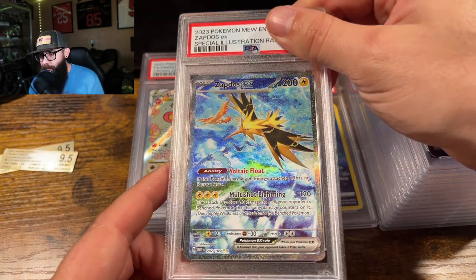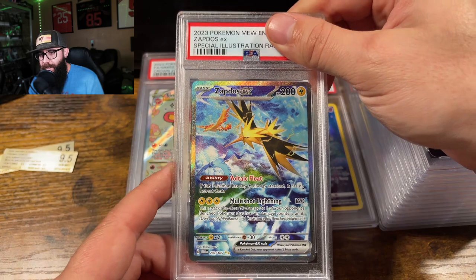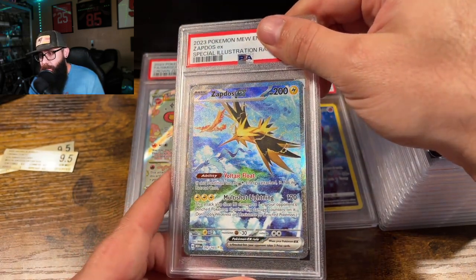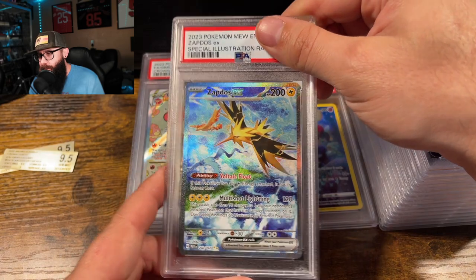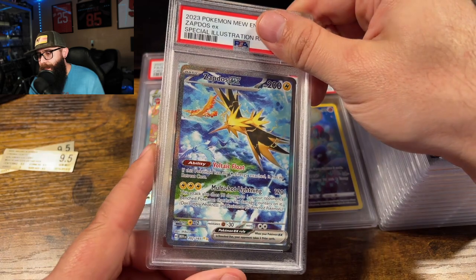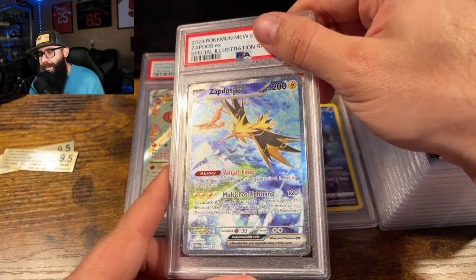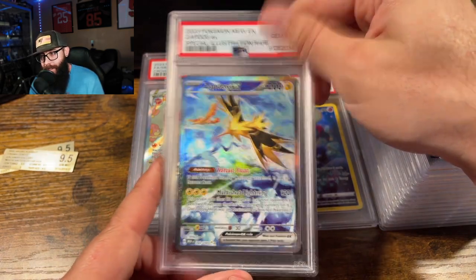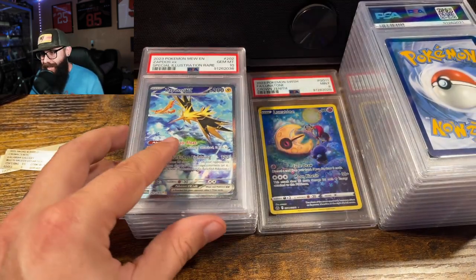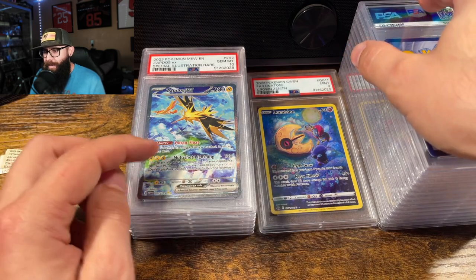This is the Zapdos. I think this is going for around $130 in a ten right now. I pulled this — it was in a box I got for Christmas, so I'm pretty stoked on this. I had this between a nine and a ten with a good chance at a ten. Yes, let's go! Gem mint ten on the Zapdos!